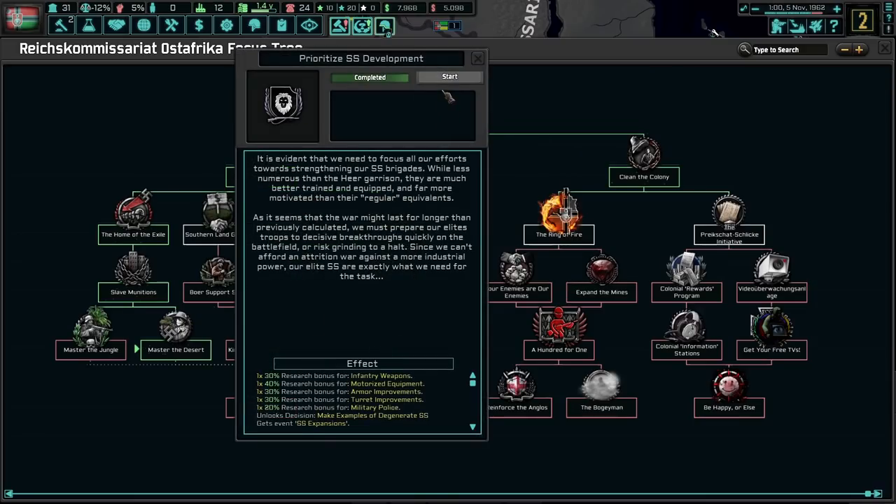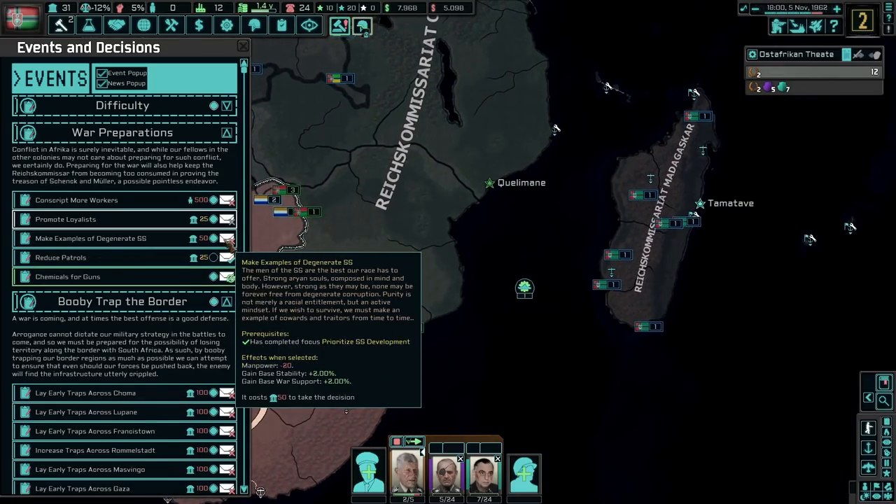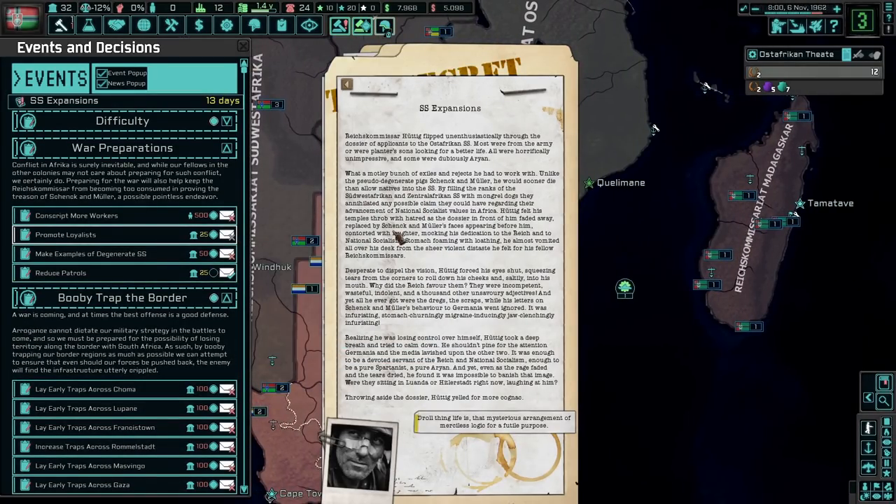Let's also grab some better guns. These are the SS divisions — five divisions of motorized. We have colonial garrisons as well, and we're prioritizing SS. These SS divisions had tanks in them, which should do relatively okay. Who's dead? Someone in Guiana — close enough. Guns for chemicals — use the gas. SS expansions. Reichskommissar Hans flipped unenthusiastically through the dossier of applicants to the African SS. Most were from the army or planters' sons looking for a better life. All were horrifically unimpressive, and some were dubiously Aryan — what a motley bunch of exiles and rejects.